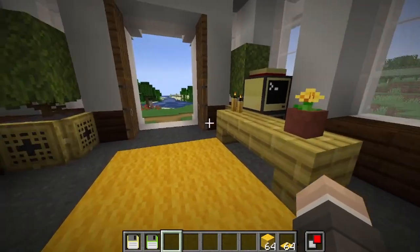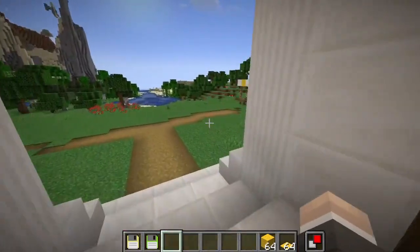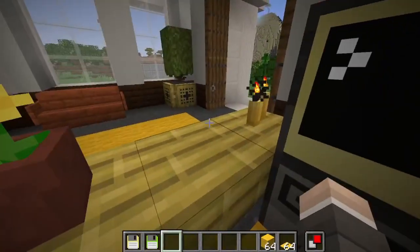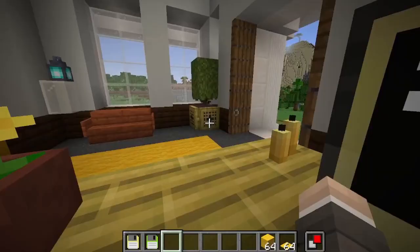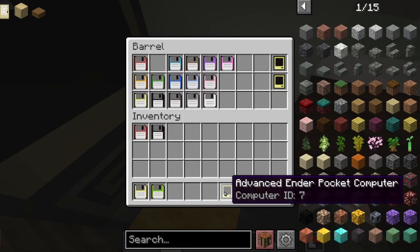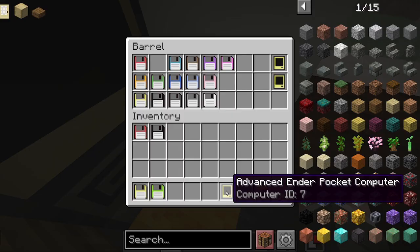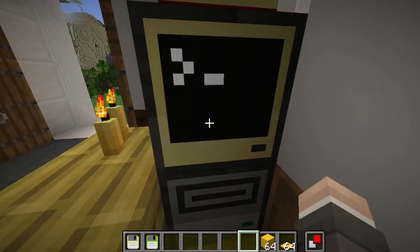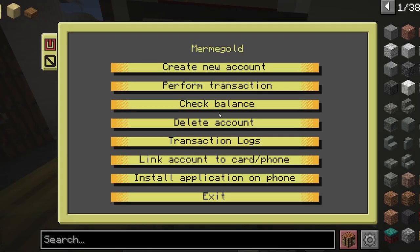You can also have a pocket computer so that you can make transactions from afar. If you wanted a pocket computer, an employee would have to take you in and get a computer with an ender modem attached, and link it as if it were a card. Put it in the disk drive, enter the code, and link the account to card or phone.